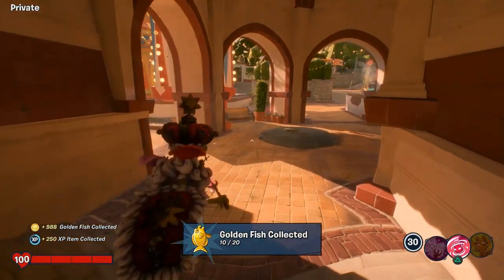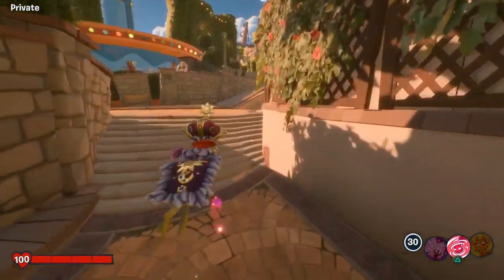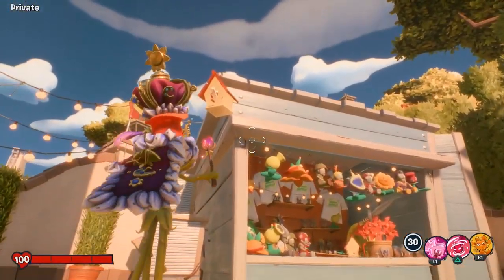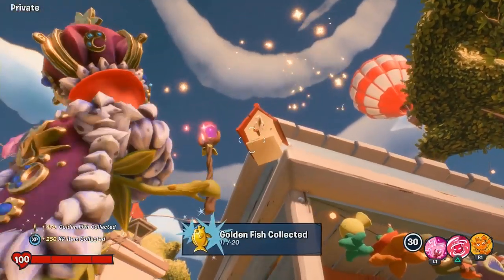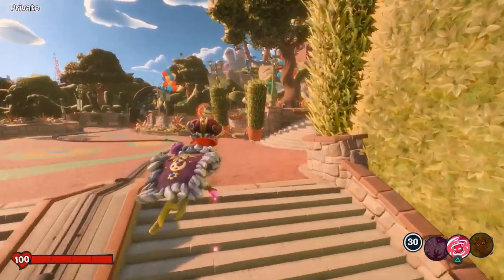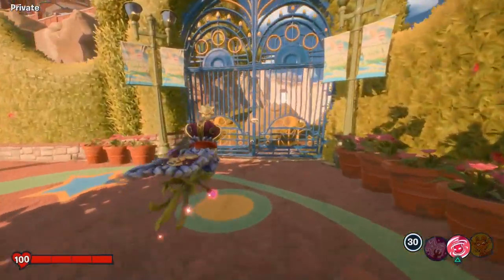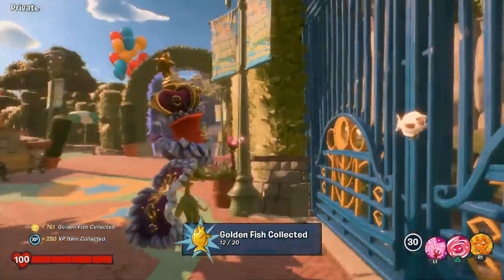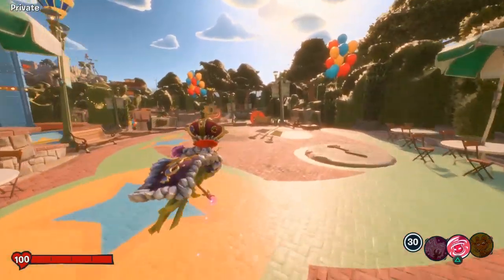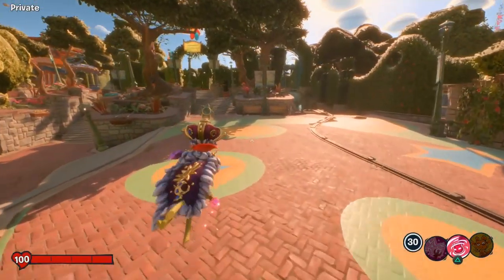We're going to stay around the outside. Look for a birdhouse on the right — it's going to be on the corner of this little building. Jump up to grab it. Continuing around this way, look for a blue gate near the zombie drop point — it's going to be in the center of the gate. The next three are going to be a little bit of a journey. Head to the opposite corner where you'll see a waterfall on the back right corner.